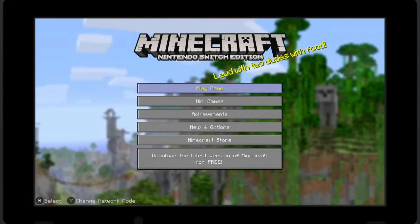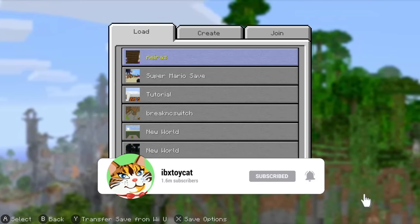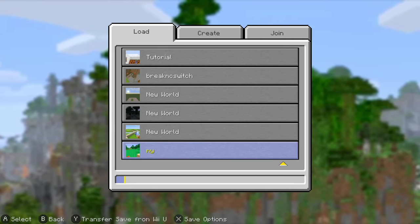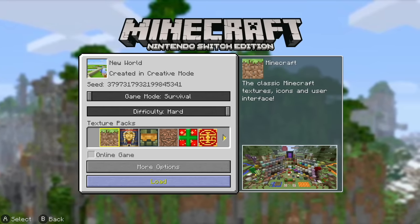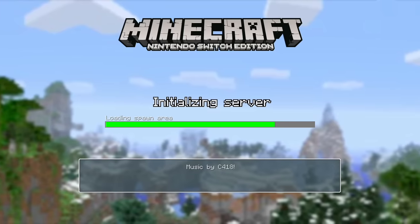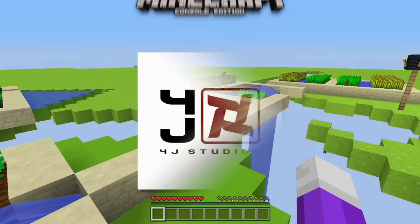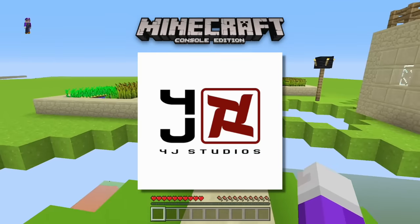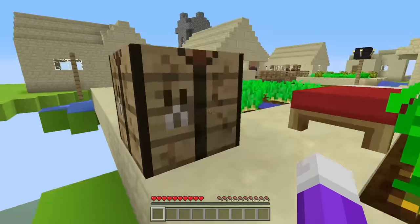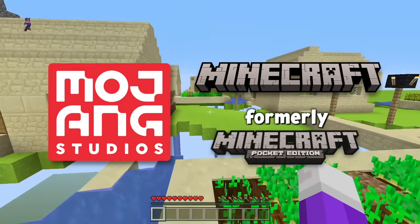Minecraft Nintendo Switch Edition — played with two dudes with food. Also, if you enjoy this old video, let me know by perhaps subscribing to the channel. For those of you unaware, the reason there is a second Minecraft Nintendo Switch Edition is because this used to be made by Minecraft Console Edition developers, 4J Studios, and it was developed as a port of Minecraft on the 360, PS3, and Wii U, whereas the new Minecraft that's just called Minecraft is a port of Minecraft available for phones.